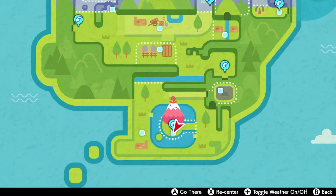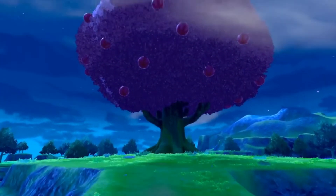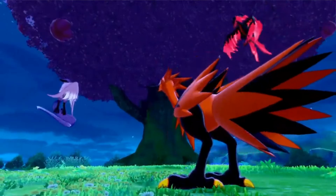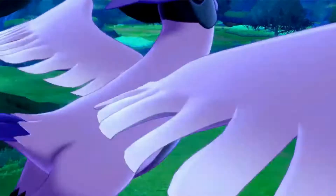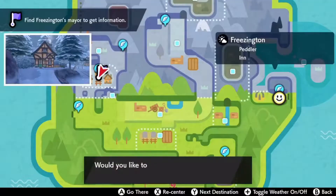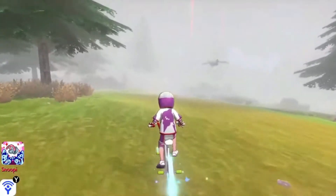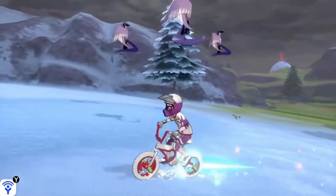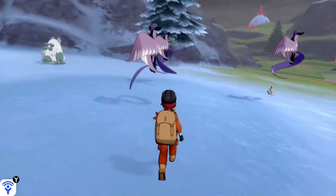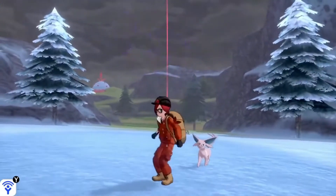Next is the legendary birds. To find the legendary birds you want to go to this big tree where you'll get a cutscene and they'll all run off. Now to find Articuno — he is in the Crown Tundra. Fly to the town and go to the wild area and he will be right there. To fight him you just have to follow him and he will eventually do this hat trick where you have to choose the right one. If you choose wrong he will fly away, but if you choose right he'll fight you.